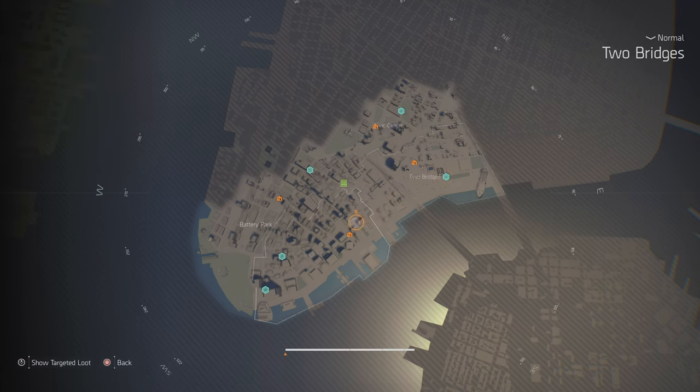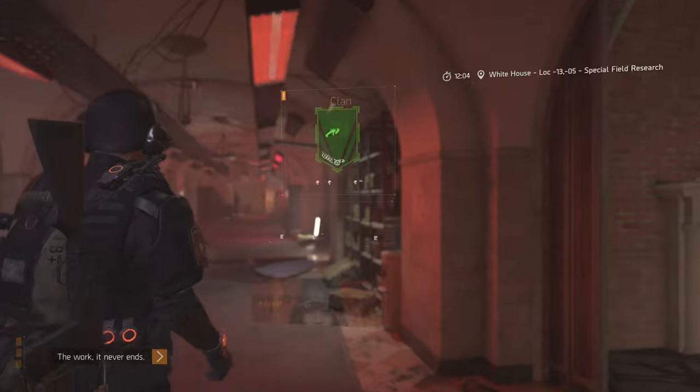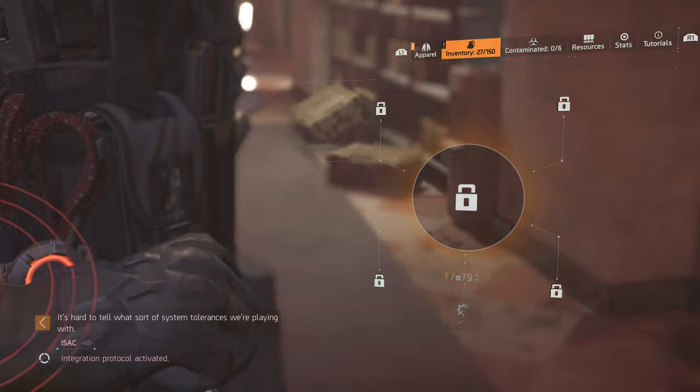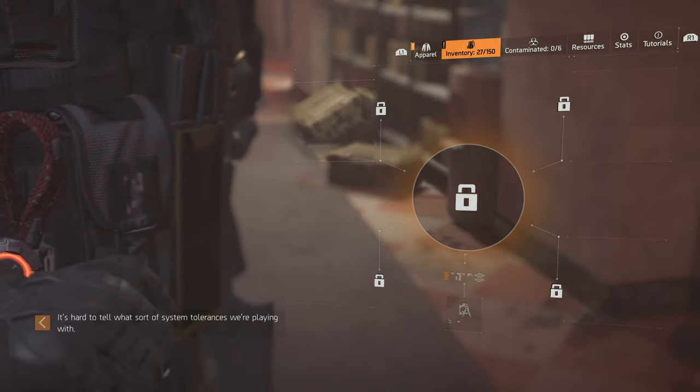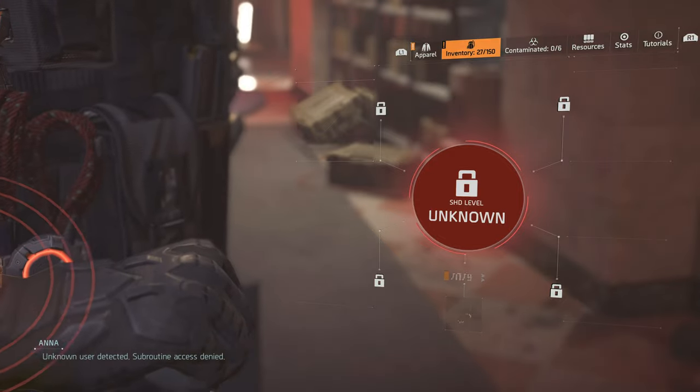So you need to do all the missions over here to unlock the Liberty Island mission. You kill Keener, and by killing Keener you get his watch. And you will see I'm level 7000, and by creating a new character you get all those 7000 levels again.